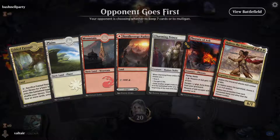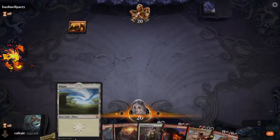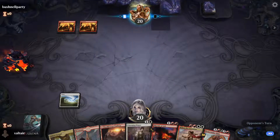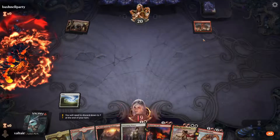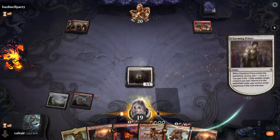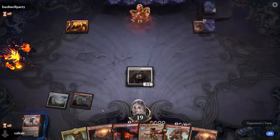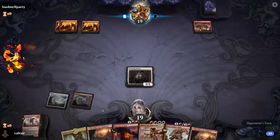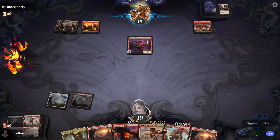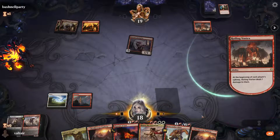Now of course we draw plenty of lands — opponent goes first. It looks like mono red! If it's mono red we should be decent, especially if Haktos gets protection from everything except four, because they don't have any four-cost spells. No idea what that card is, but if we're more aggro than mono red then there's a problem. We don't need any more lands. Let's hit each other — we can gain life with Charming Prince. They want to out-aggro us!